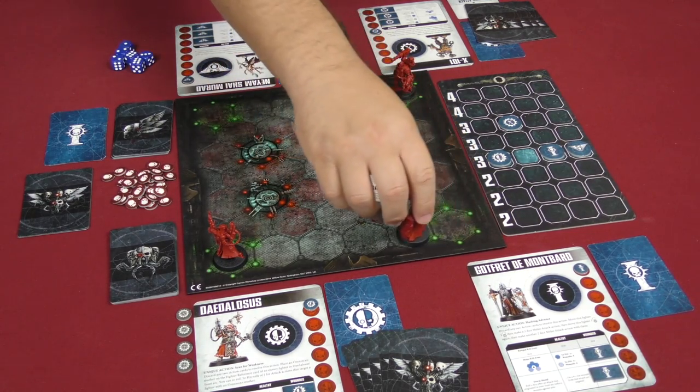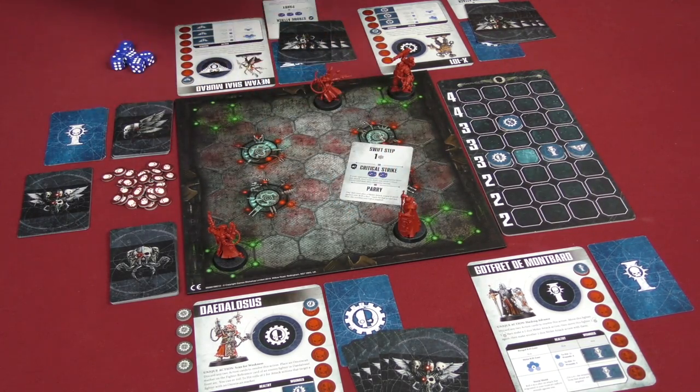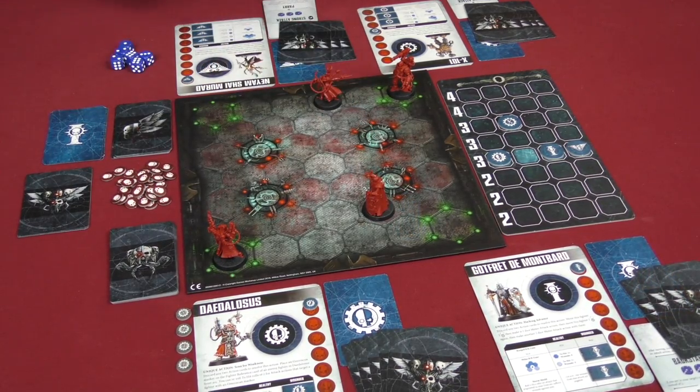On Gottfried's turn, another initiative card is drawn. He simply takes a swift step, moving forward. He's able to change direction if he wants but chooses to stay facing the same way, and that's the end of his turn.